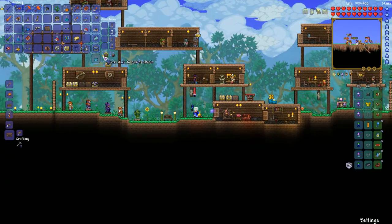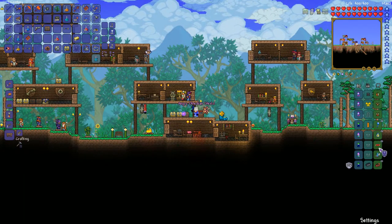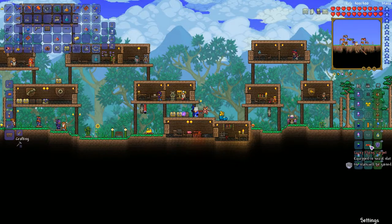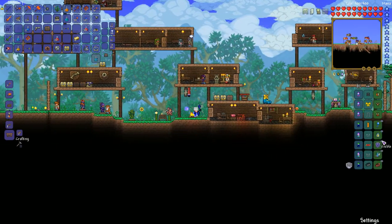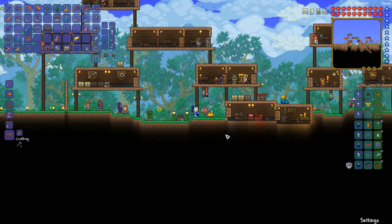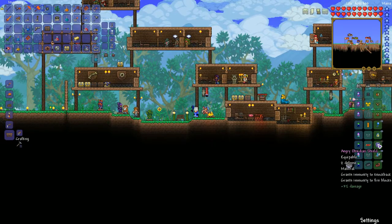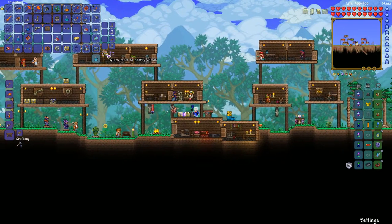First I want to get the Obsidian Skull going and combine it with the Cobalt Shield to make the Obsidian Shield. I don't need the flying carpet anymore — it was good but now I have the Obsidian Shield. This thing is awesome: I'm immune to knockback and fire blocks! How cool is that? Let's put stuff away in the chests.